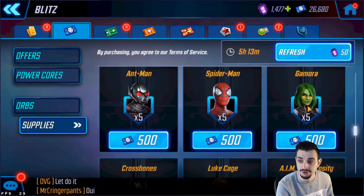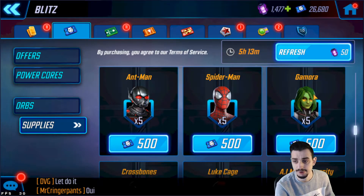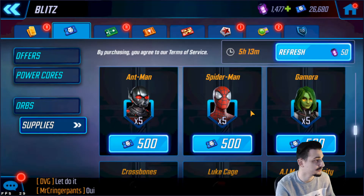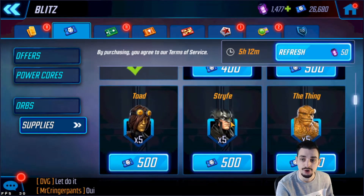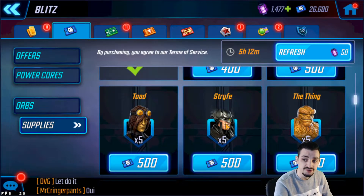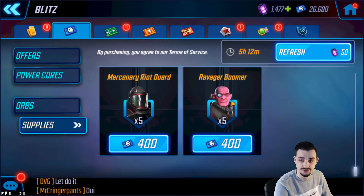You can also farm Gamora for Guardians, to unlock Star-Lord. I wouldn't really recommend going Guardians these days — I would recommend going Wave One Avengers — but you still need a cosmic team, so Gamora might still be a good pick. You can unlock Star-Lord later, and of course Strife for the Emilio Raiders.